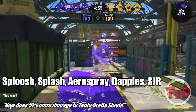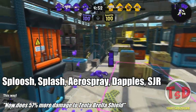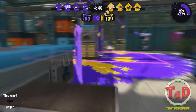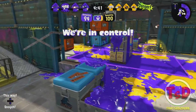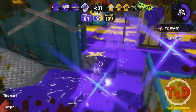Starting off with the Sploosh-O-Matic, Splash-O-Matic, Splattershot Jr., Aerospray, and Dappledoolies — all of these weapons now do 57% more damage to the Tentabrella shield. So all these weapons are now going to be inflicting a lot more damage when a Tentabrella user has their shield up.